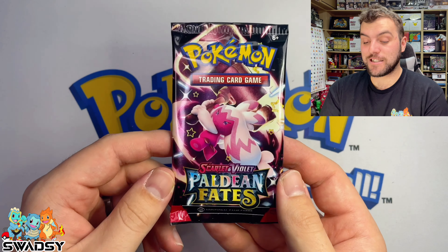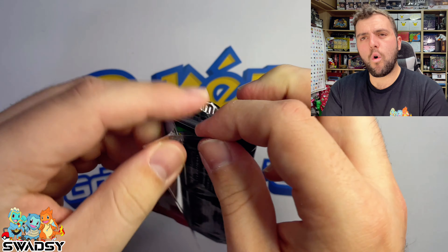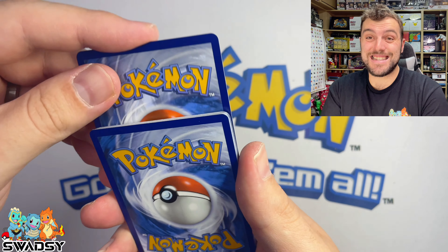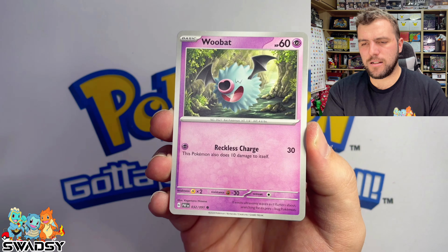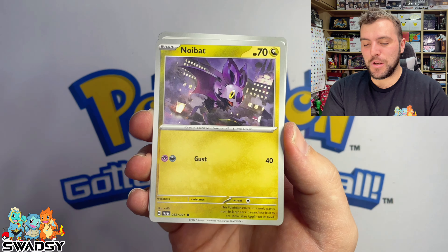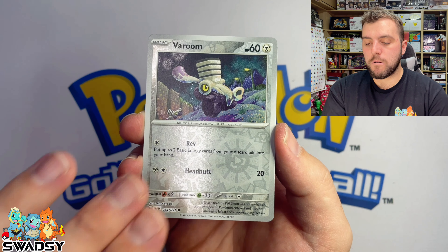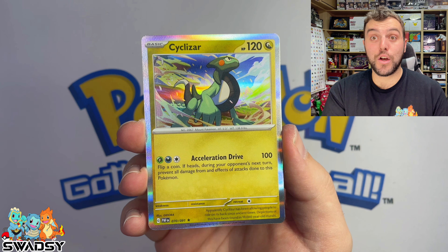Time for the final two packs! Let's see what we can get. We might find that Le Chonk, we might find that big Charizard, or we might just get nothing. Steel Energy, Wubat, Fancy, Dedenne, Noibat, Ultra Ball, Primate, Whimsicott, a Vroom Reverse Holo, Charger Deck Reverse Holo, and a Cyclizar Holo Rare.